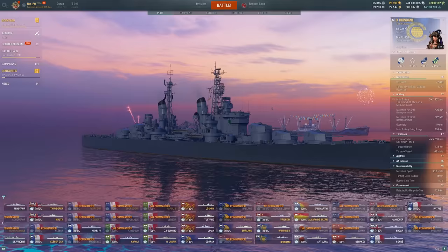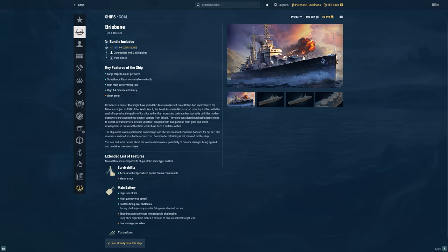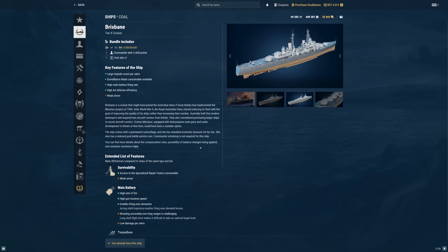Pretty decent ship, honestly. For 252,000 coal, if you get yourself a coupon for that, it's a pretty solid tier 10 to get. Especially if you're interested in that Minotaur, radar Minotaur playstyle and you want something a little different — longer range torps, HE, but worse DPM overall. I think you'll probably enjoy this ship a lot, actually.